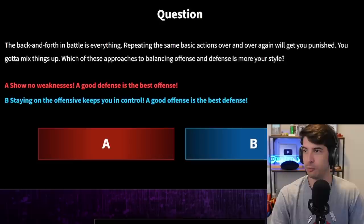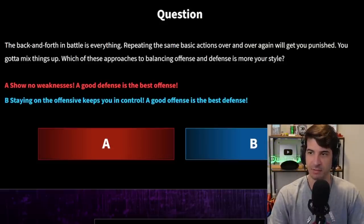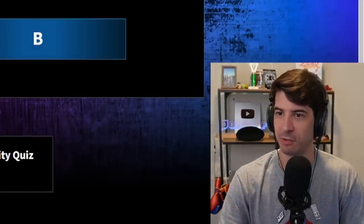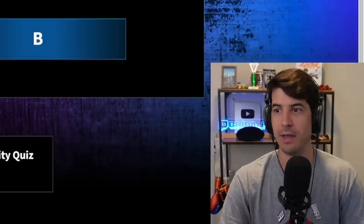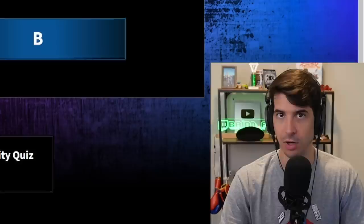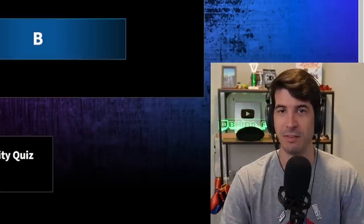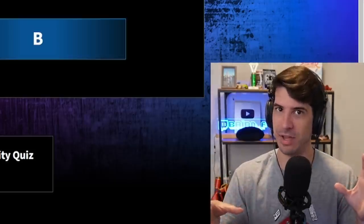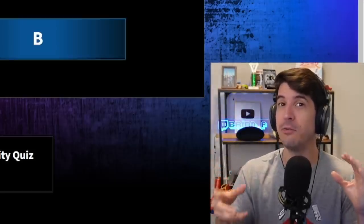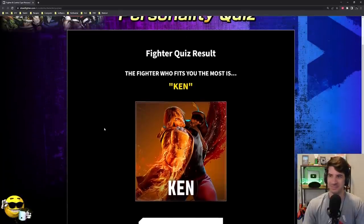Question five: The back and forth in battle is everything — repeating the same basic actions will get you punished. Which approach to balancing offense and defense is more your style? A) Show no weakness — a good defense is the best offense. B) Staying on the offensive keeps you in control — a good offense is the best defense. Both could be right depending on the situation, but I lean toward B. Good offense is about control — keeping control of the corner. You need to turn defense into offensive pressure. Going with B.